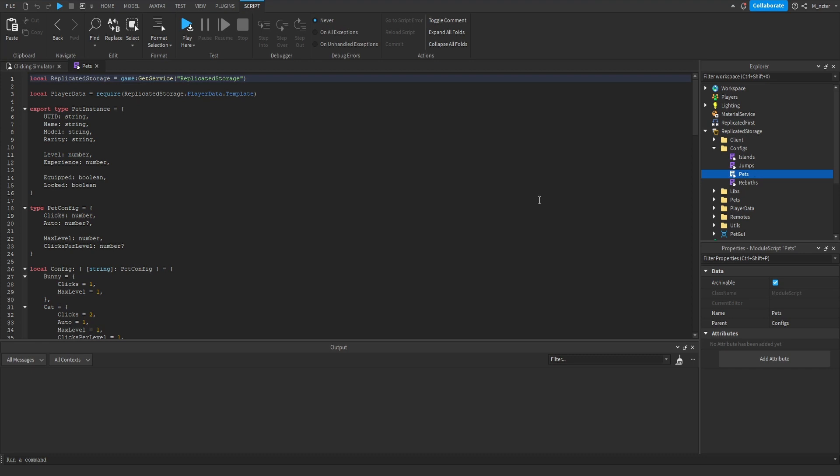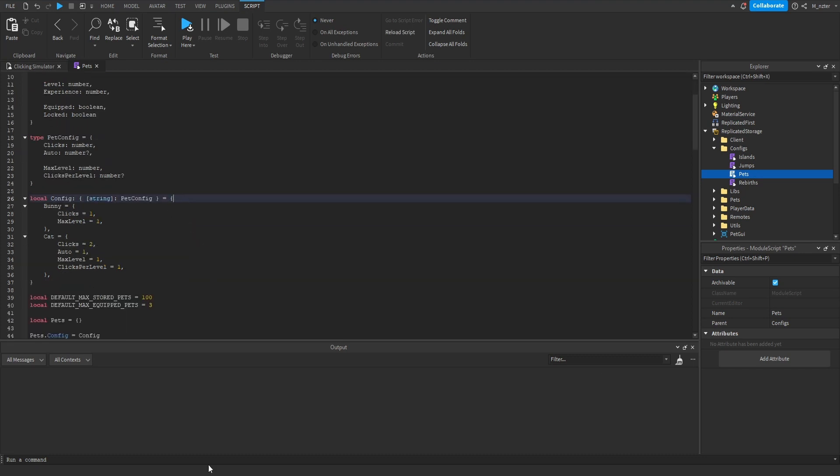Let's look at the config table. The way our pet leveling system is going to work is that every single pet can have a different max level set for that specific pet. Our experience system is going to start from level zero, so at level zero a pet is going to require 100 XP to level up to level one. XP is distributed to all equipped pets every single time a player clicks — that gives each equipped pet one experience.